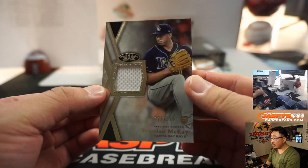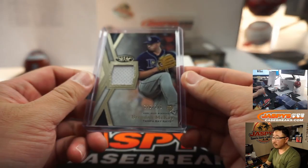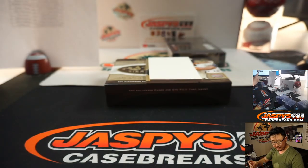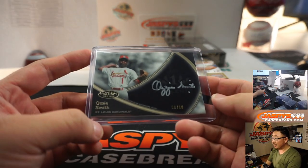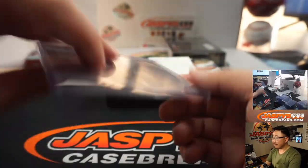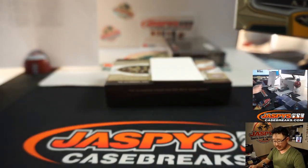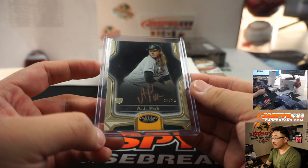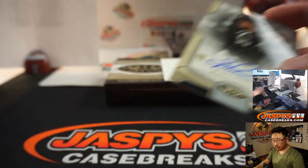We've got Brendan McKay jersey to 395 — that goes to TJ with the Rays. We've got another Ozzie Smith, silver ink auto this time, 9 out of 10. Wizard. Magical. Jake Johnston conjuring up all these Cardinals. We've got a Gold ink autograph AJ Puk, 23 out of 25 — Robert R. with the AJ Puk. And then the bonus autograph is Zach Collins, 003 out of 299, rookie auto for the White Sox, Rick T.